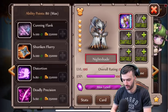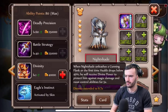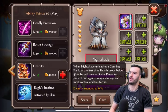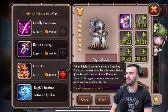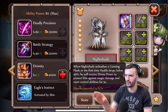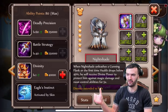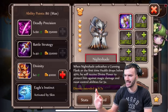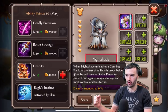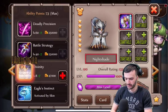Now let's break down the ability we just unlocked because it's actually pretty cool. When Nightshade unleashes a Cunning Flank for the first time or her health drops below 40%, she will receive divine power — oh my god, they still haven't fixed this. We're pretty sure Nightshade is a female — we literally just did the female dojo — but the wording says 'he will receive divine power to protect him against magic damage and most control abilities for five seconds.'